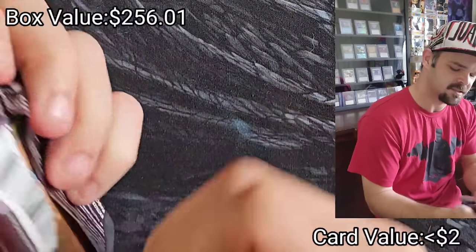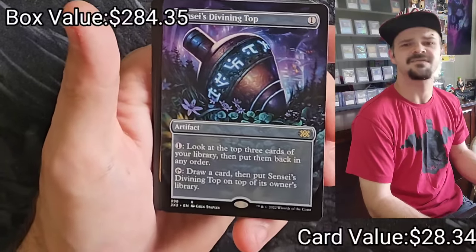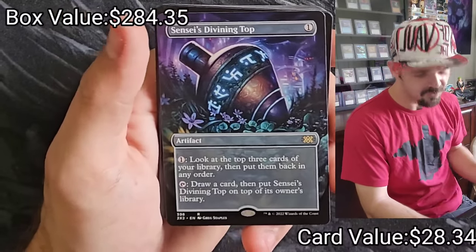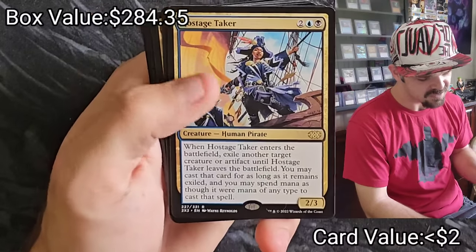Firebrand Artist, Agony Warp, Experiment 1, Sensei's Divining Top — Borderless, de-borderless — beautiful card, love it. Hostage Taker — another solid card, I don't think it's too expensive but it's still a solid card.